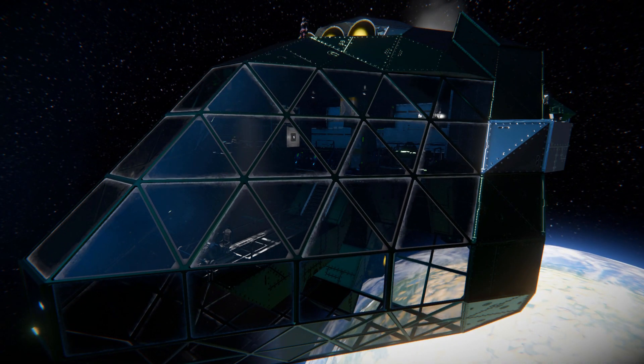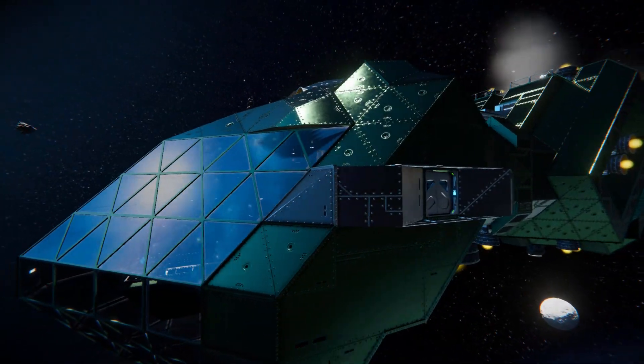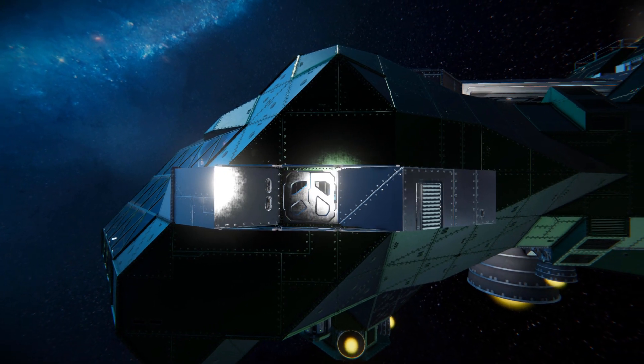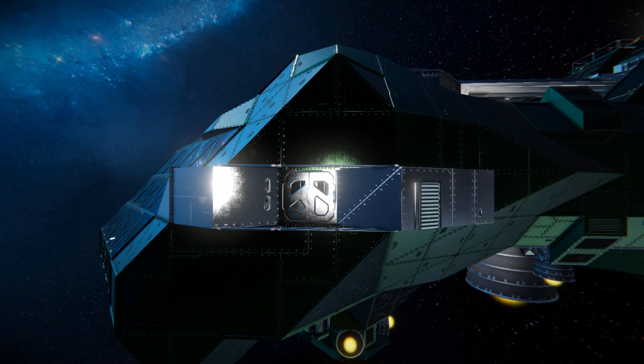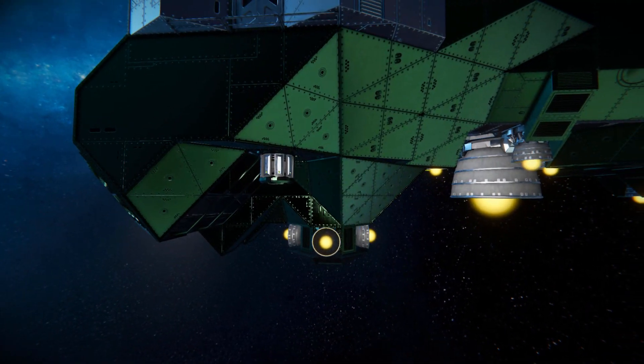Surrounding that, we've got this lovely glass piece for our bridge where we can see two control seats sitting inside for your co-pilots. Continuing around the side, there are a lot of shiny blocks in green and light blue. On this side we've got a doorway to get in and out that leads directly into the bridge, and just below it we've got an ore detector with another on the opposite side.